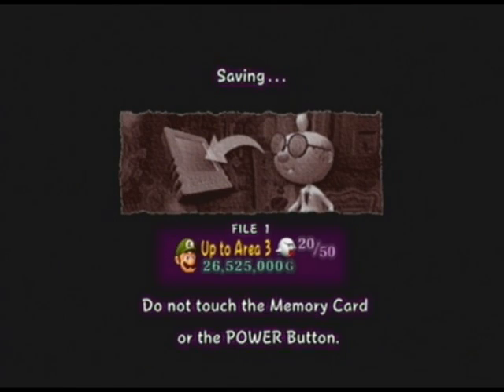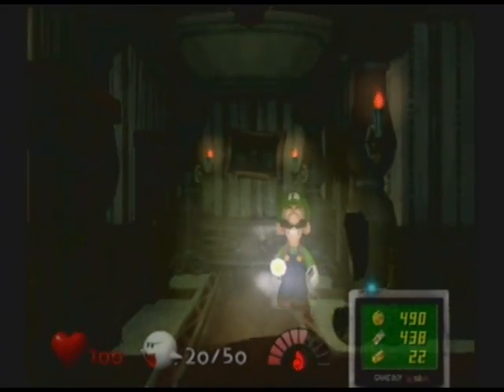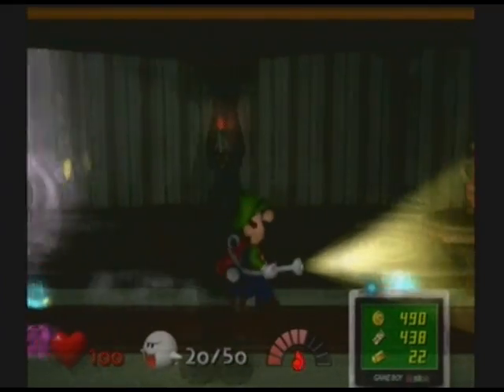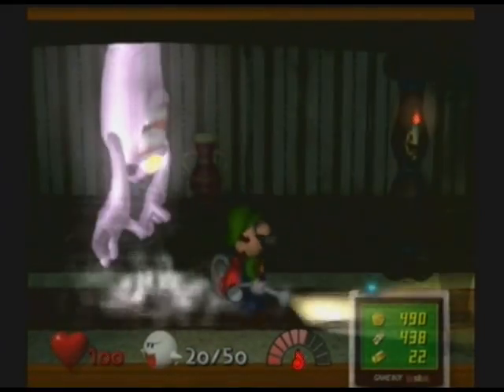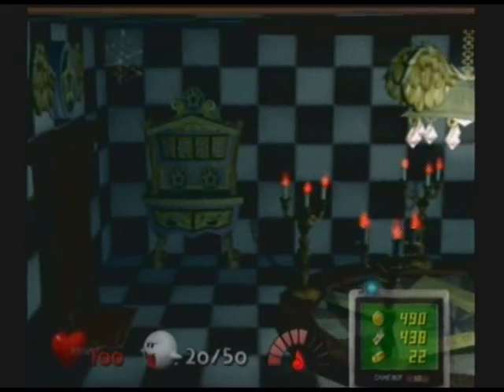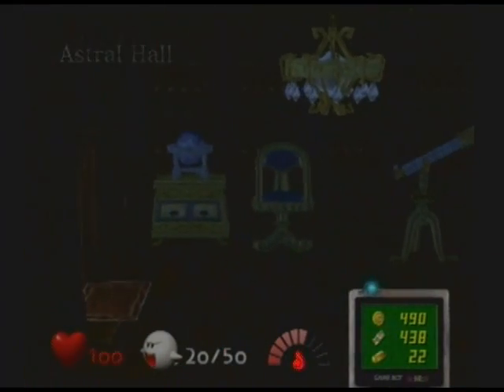He pretty much tells you there are triangular relationships between the elements: fire beats ice, water beats fire, and ice beats water. Kind of a nifty little thing to teach you there.